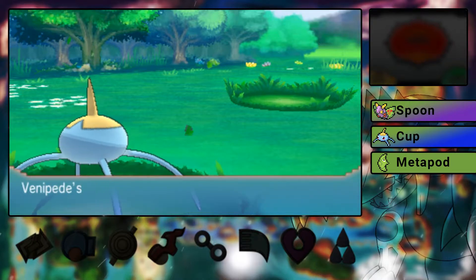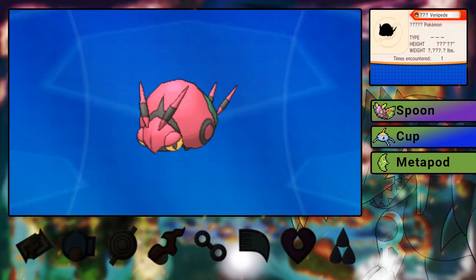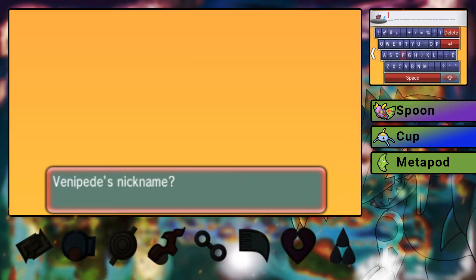The upside to only getting Bug-type Pokémon is that they're pretty much all ridiculously easy to catch, which is absolutely fantastic. Let's name this thing first and then I'll get into the story for today. It's known for rolling — what is one of those things called that you use to roll dough? Is it literally a roller? It's not a roller, right?